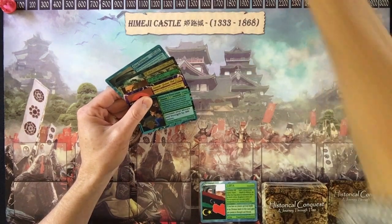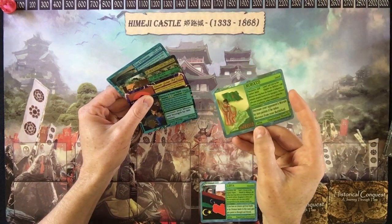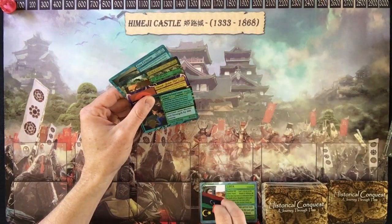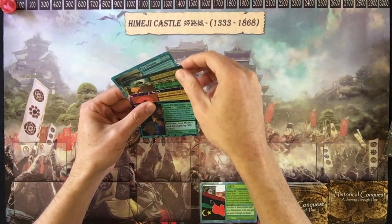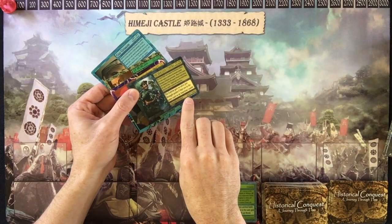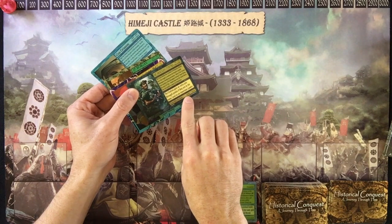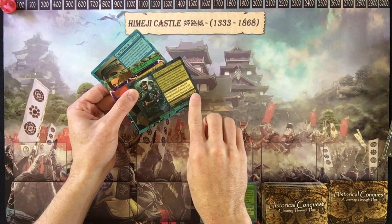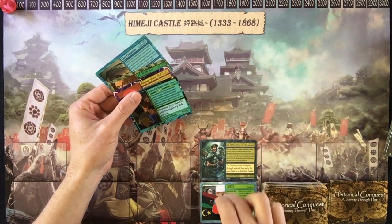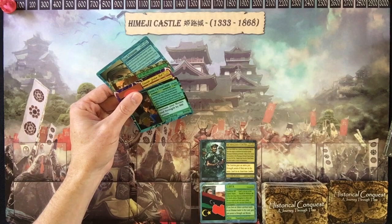Say my opponent is in Morocco, also in Africa. The first thing I want to do is defend that country from my opponent, so I'll play the strongest person I have. In the bottom right corner of each card there are two numbers — 3,000 and 2,000. The first is your attack at 3,000, and the second is your defense at 2,000. I place that character on the land to defend it from opponents.